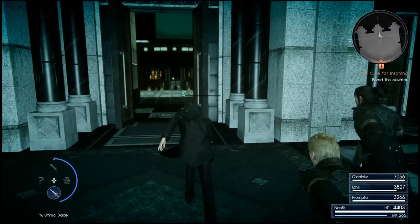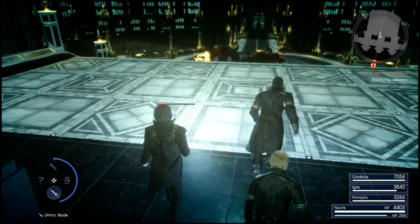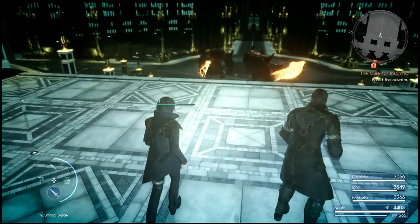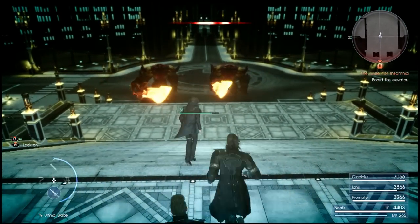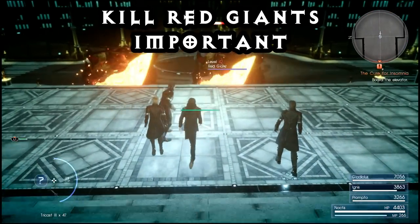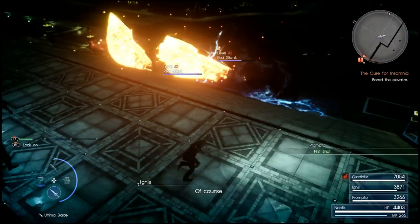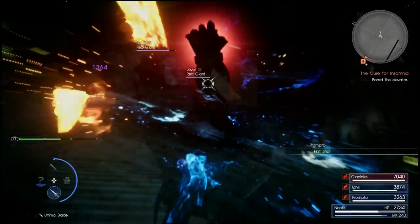To get this to work, I had to kill the two red Giants, so make sure you go and finish them off. It's a bit of a fight, but by this point you should have the gear to deal with it. I got lucky and used a summon on them, which absolutely floored them. Otherwise, magic is a pretty good choice.